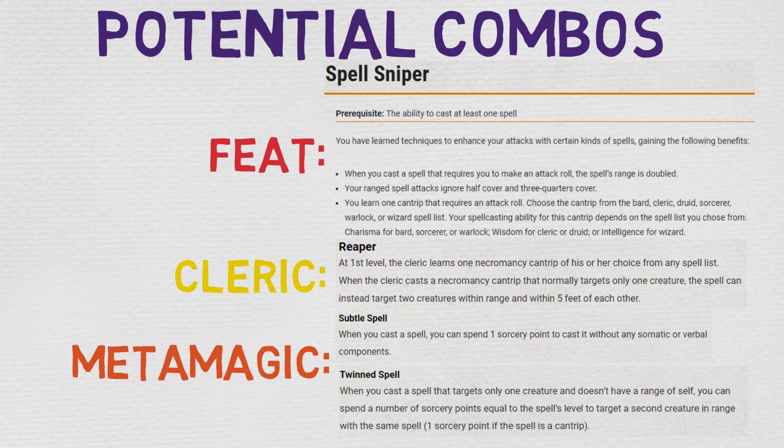The second metamagic that might be pertinent is Twin Spell. It does pretty much the same thing that Reaper does. When you cast a spell that targets only one creature and doesn't have a range of self, you can spend a number of sorcery points equal to the spell's level to target a second creature in range with the same spell. One sorcery point if the spell's a cantrip — and this spell is a cantrip, so it's one sorcery point. Metamagic Adept gets you two sorcery points, so you can use both of these without issue. Depends on the circumstances, but I'd say it'd be pretty fun nonetheless.